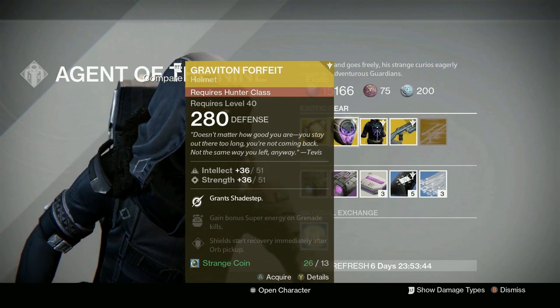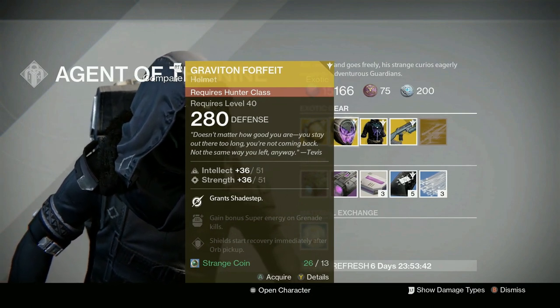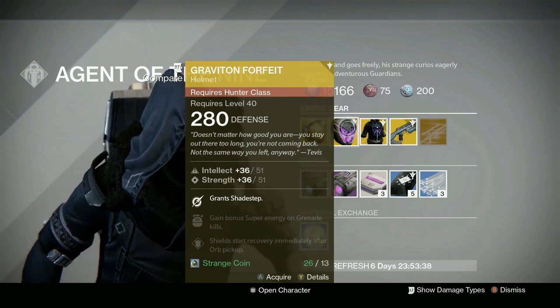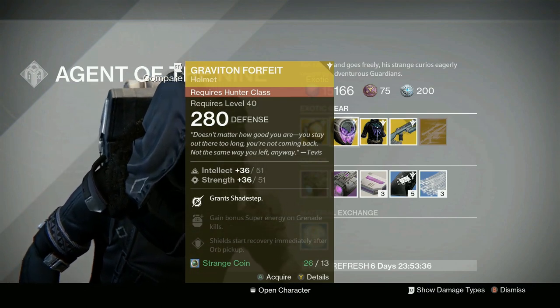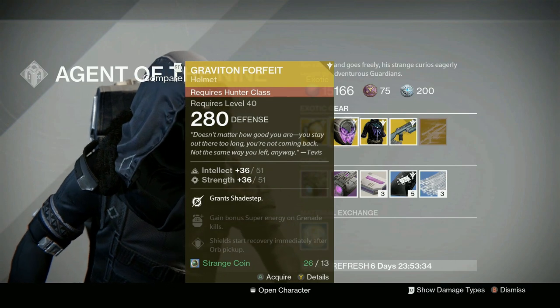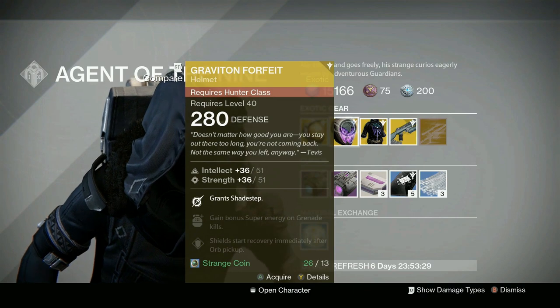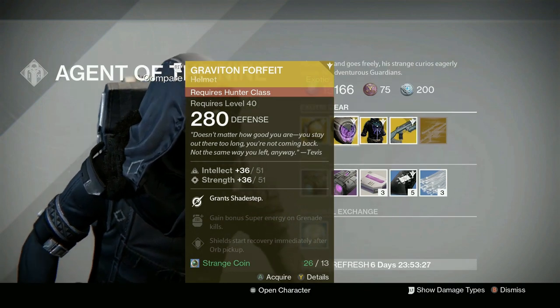For the Hunter, we have the Garneton Forfeit. Grants Shadestep, gains bonus super energy on grenade kills, and shields start recovery immediately on orb pickup. If you find you're getting into some tight spots, this can be a nice one to allow you to choose another perk on top of Shadestep. Gets you a little bit of an escape.